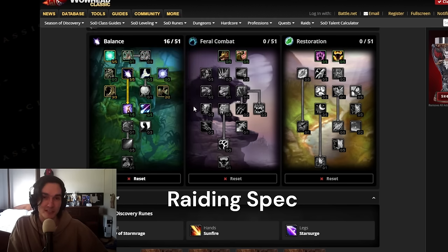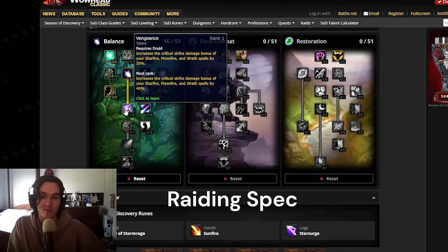Finally we have 1 point in Vengeance. While you wish you could get more points, right now we're really capped on our crit chance so it doesn't affect our damage too much yet. But next phase, when this goes up to 5 out of 5, we'll get huge crits, we'll have more crit chance, and I definitely think Boomkin will scale better in that regard. So definitely want to pick up that 1 point in Vengeance.